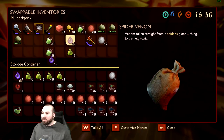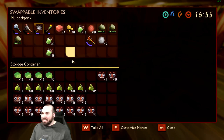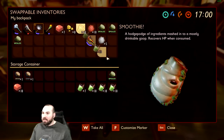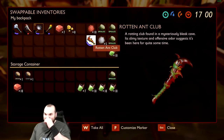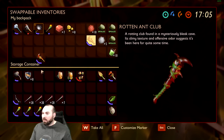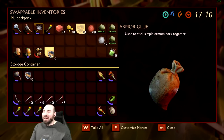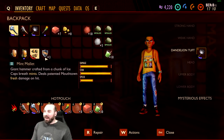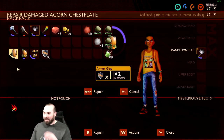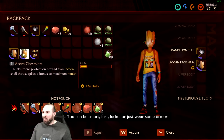I'm just gonna free up my inventory because we perpetually have no inventory space. Should I wear armor? I definitely probably should. A lot of spider silk. Acid glands — we could make a ton of smoothies out of that. We'll save one spoiled meat. This is the rotten ant club — we'll put it in the chest. I'm just gonna repair my acorn armor. We got armor glue — let's repair the durability. Equip, and let's roll. We need aphids.